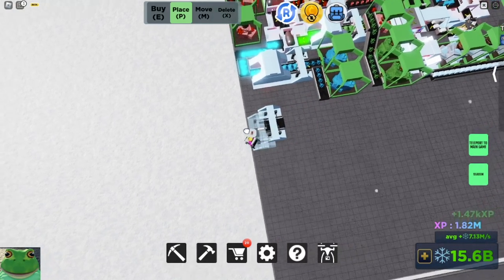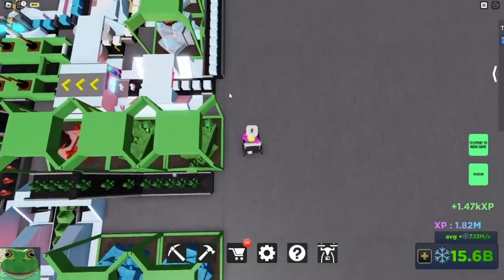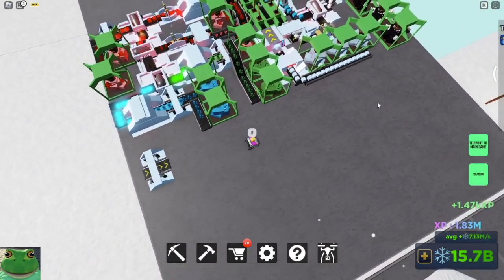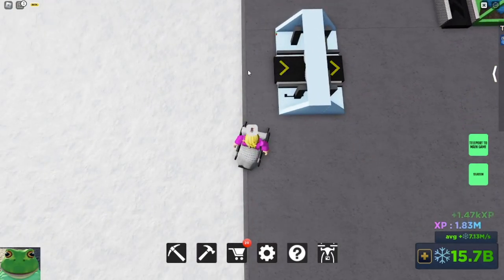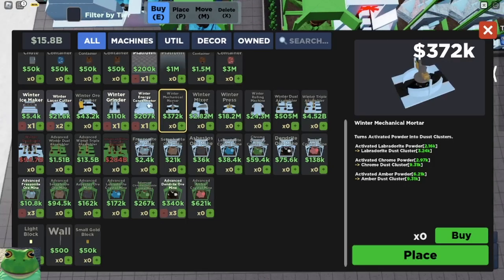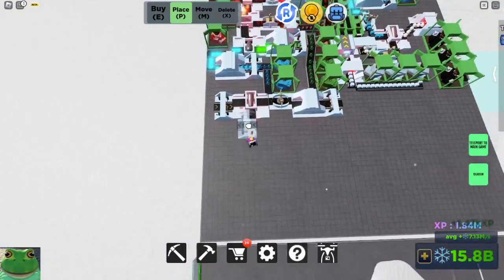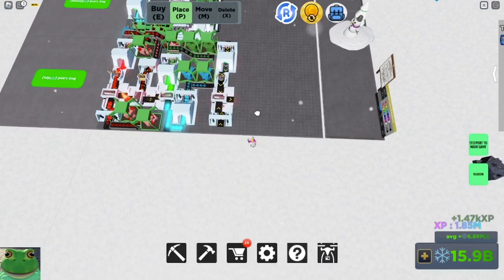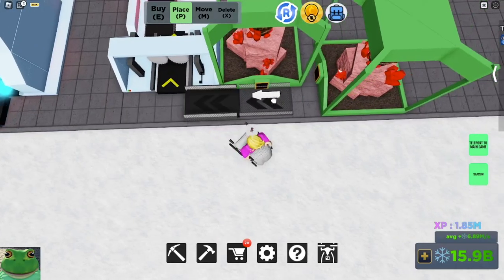Starting off, we're going to have a grinder placed two away from the far left over here. You can see this dark line — that's the edge of the plot. You can either start in the corner, just make sure you have two plots next to each other. Two away from the side here, going into a mixer, then a mortar going into that mixer from a concentrator, ending with a grinder. Then we'll have an amber mine over here, and we'll connect all these up.